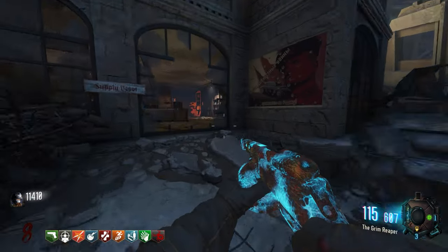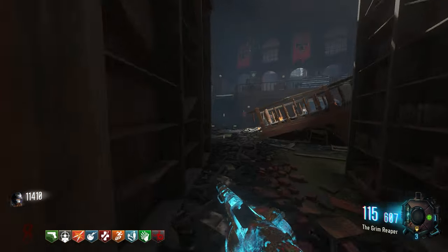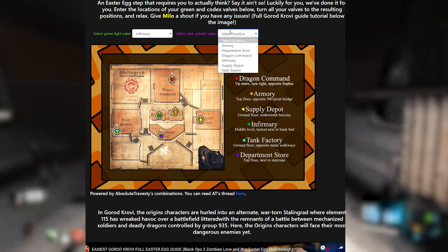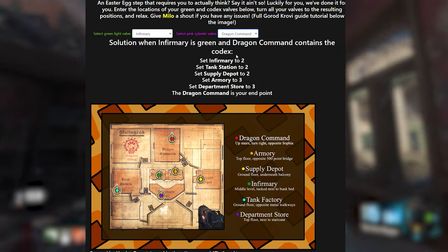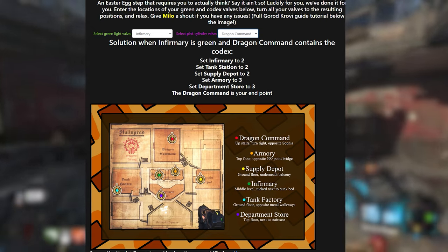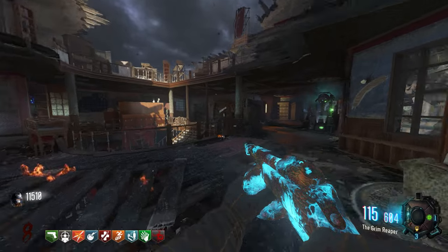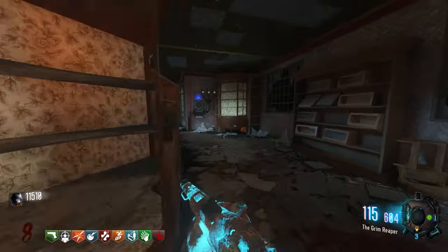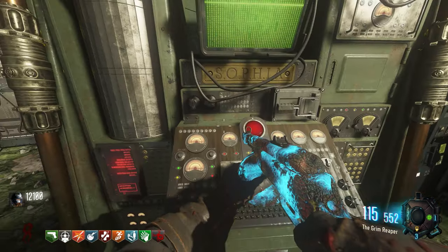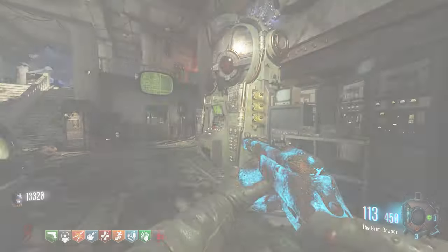Once you've noted which valve has the green light and which has the code cylinder, you'll have to turn the valves to a specific number to filter air through to the valve housing the code cylinder. There are many combinations for this step but there's a website created by MrWaffleWaffles that allows you to input where the green light and the code cylinder are in your game, and it will tell you what numbers each valve needs to be turned to. The website is called chronorium.com and an exact link will be in the description. If the airflow stops, return to the generator at the hatchery and interact with it to turn the air back on. Once you have the valves at the correct numbers, pick up the code cylinder and insert it into Sophia back at dragon command. Using a bullet weapon, shoot the letters on the cylinder to spell out CHRONOS, then interact with Sophia to move on to the next step.